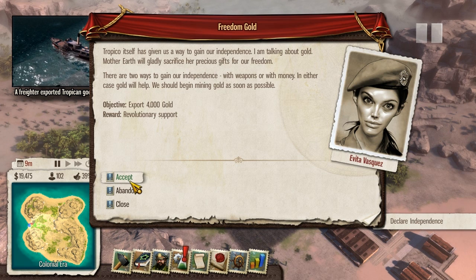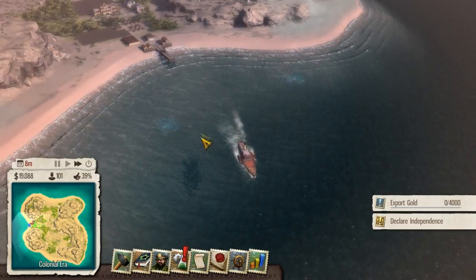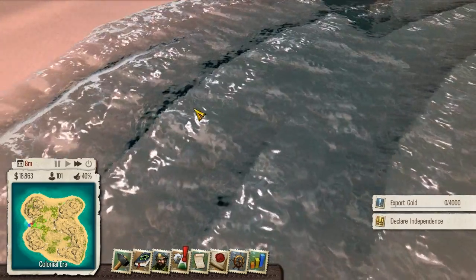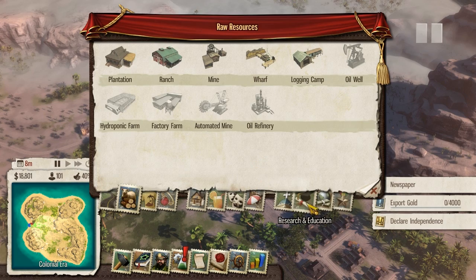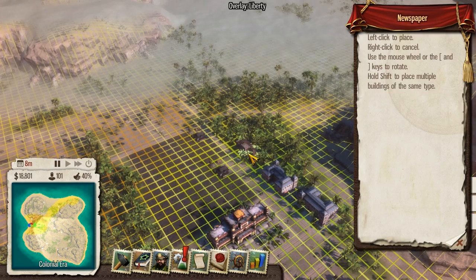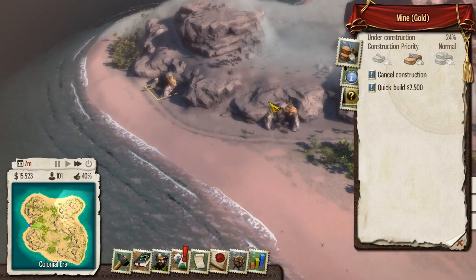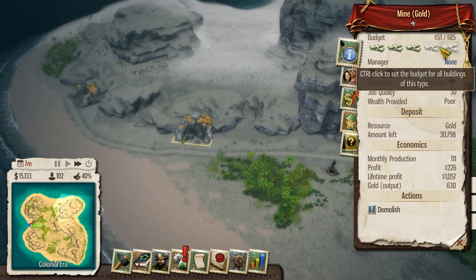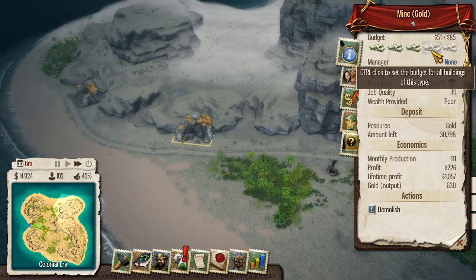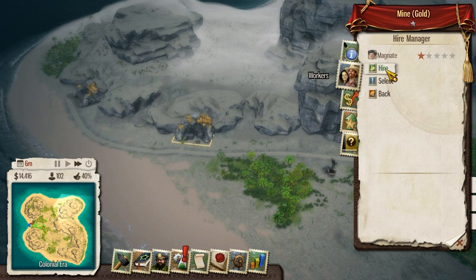Sounds mighty good, Evita Vasquez - export 4,000 gold, which shouldn't be all that difficult. I like the water textures though - they look very nice, very fancy schmancy. Got another mission - I want a newspaper. I'll get right on top of that, I'm just going to build it right away, right there. How are our mines doing? That one's not even built. This one's got three people which is good. We can choose how much we pay people - $51 for workers. Let's get a magnate here as manager.